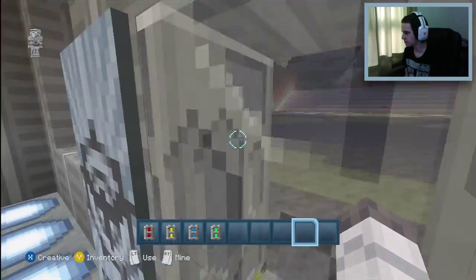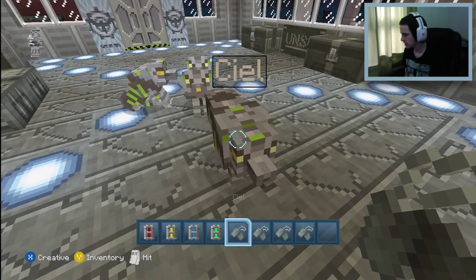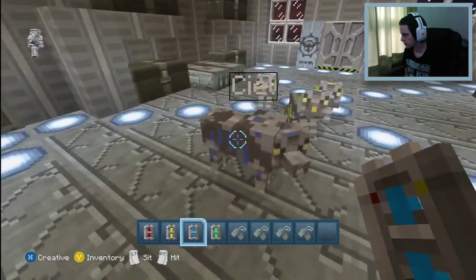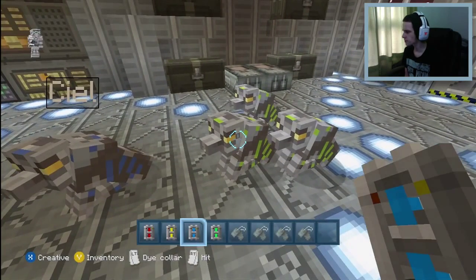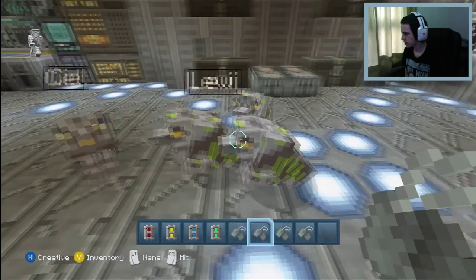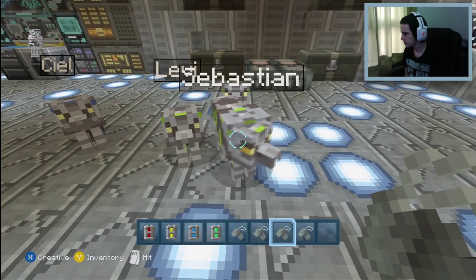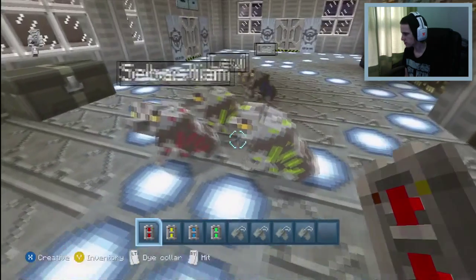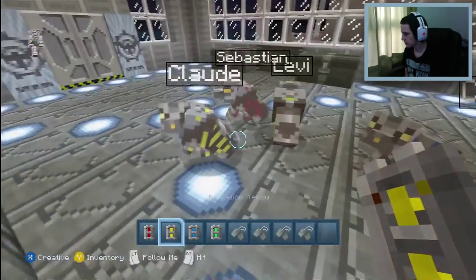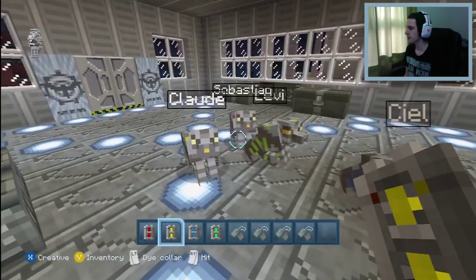This should name them. Let's call you CL and paint you blue — CL wears blue clothing. Sit down. Let's call this one Levi and keep it in lime green. Then we'll call this one Sebastian and paint it red. Sit down. And this one is Claude — it'll be yellow, because Claude's eyes are yellow. Awesome. So we've got CL, Levi, Claude, and Sebastian. Awesome.